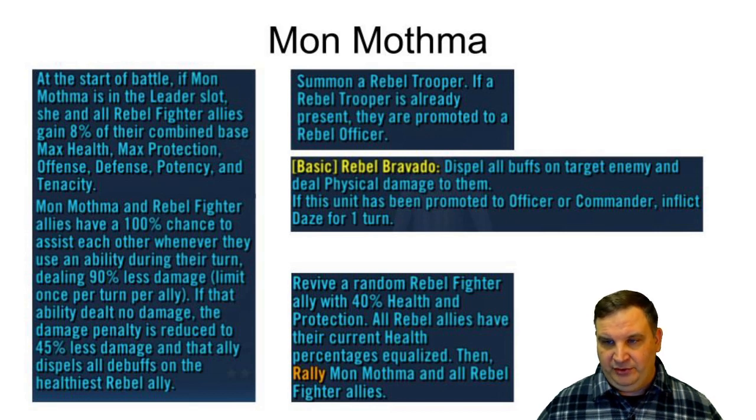The next part of her leadership: she and all Rebel fighters have a 100% chance to assist each other whenever they use an ability, dealing 90% less damage — unless the ability deals no damage, in which case the penalty is reduced. The assists aren't going to do that much damage, but what it allows you to do is trigger the basic attacks on your Rebel fighters over and over again. If they do something good on their basic attack, it spreads debuffs, buffs your own team, or whatever it is they do well.